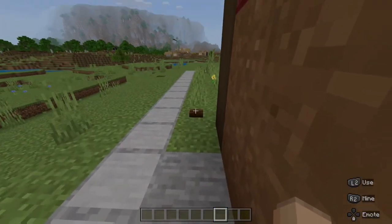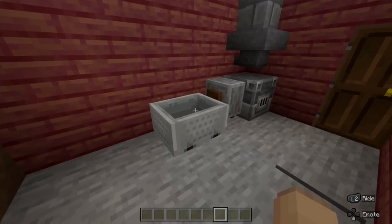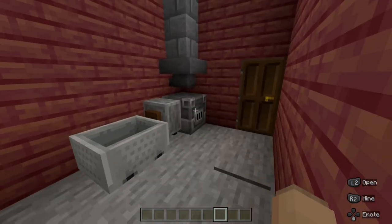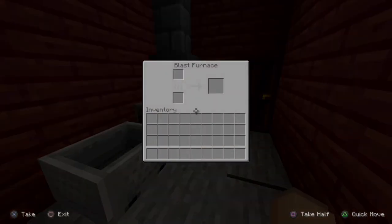We're going to start off with this garage, which if we press this button and enter, you'll see we have the beautiful 1970 Ford Mustang, the grindstone, and a furnace for the whole house that provides heating. It doesn't actually work — it's just a blast furnace.